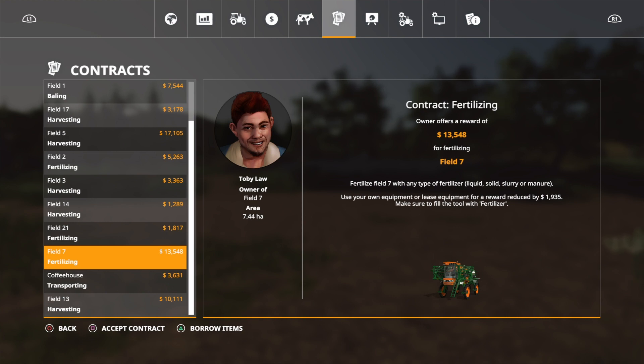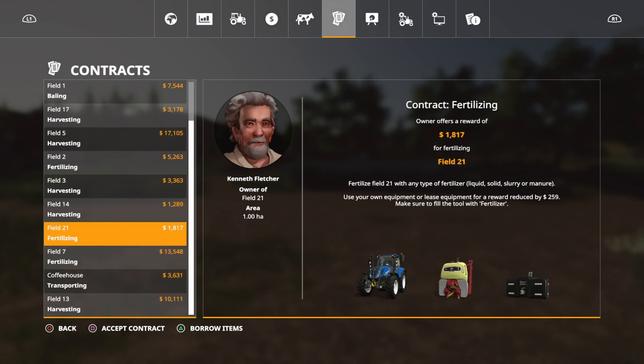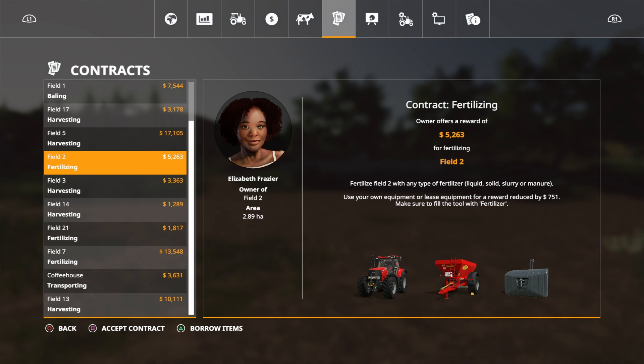As well as making money on the contracts, it's also a good way of learning how to use different equipment. If you don't want to go and buy something — for instance, the spreader and sprayer here is nearly £200,000 to buy — if you did this contract you'd learn how to use it. You think either 'I like it, I want to buy it' or 'I don't like it, I'll go elsewhere.' But moving on, let's have a look at some of these different contracts.